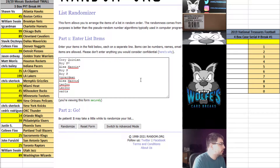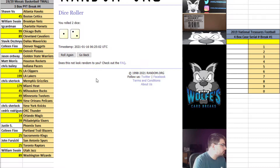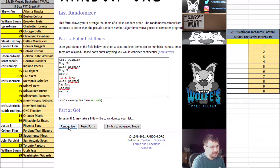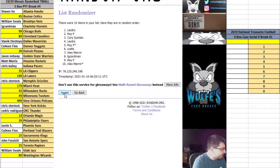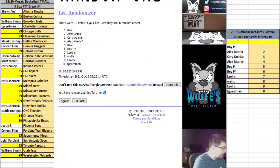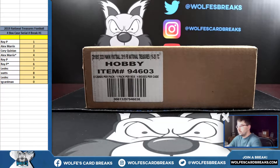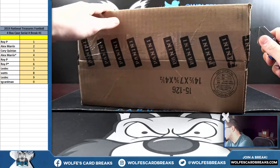Here we go, good luck everybody — this is a big boy break! Going one into two is three. Serial numbers on three — here we go. Roy P down to TG card man, guys, that was on three. We got Roy P with one, Alex with two, Cory with three, Alex with four, Roy P with five and six, Leo with seven, Watts with eight, Leo with nine, TG card man with the zero spot.